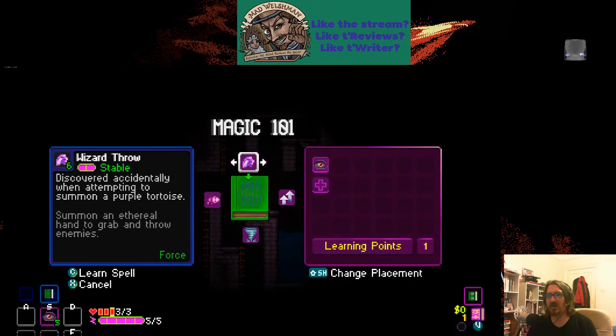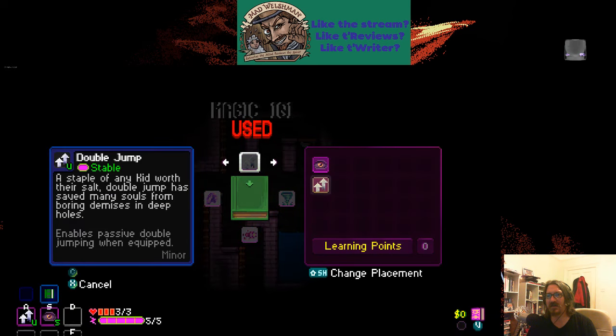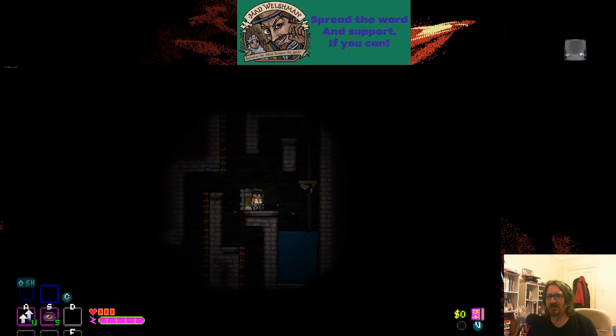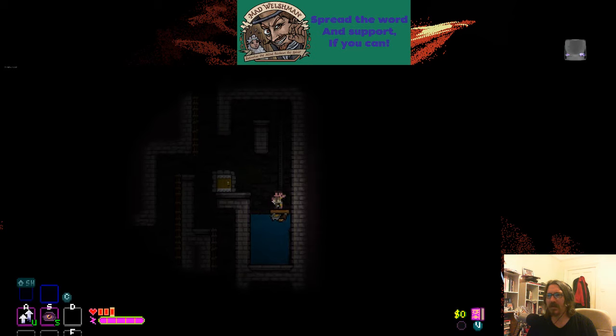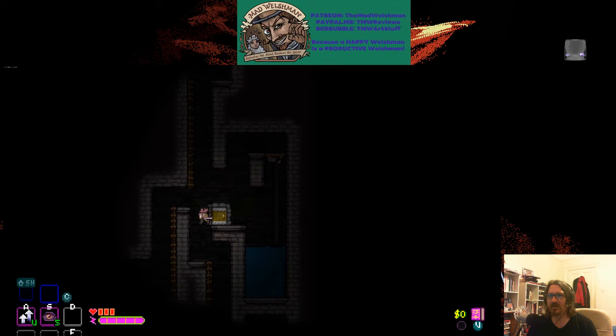Once again, Magic 101. We will permanently use some of our magic on that. Our other skill was Shadow Cloak, which we now cannot safely use. Daggers are pretty quick, pretty cool — we're fine with daggers.